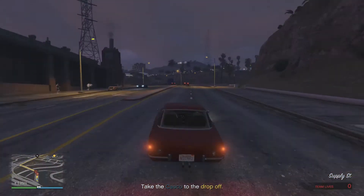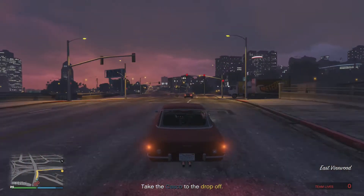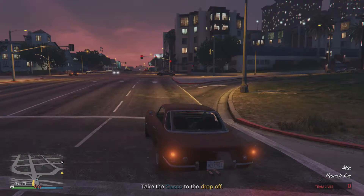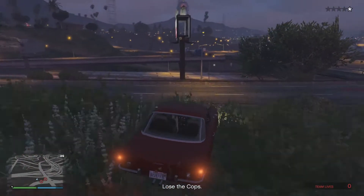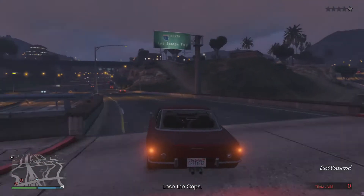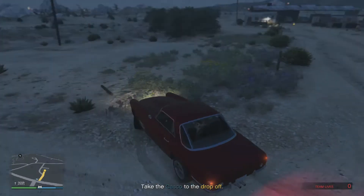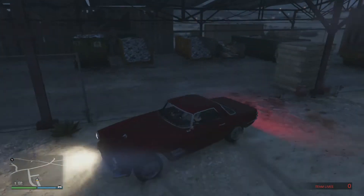Once you get the car, you have to drive like a madman to get away from the rebels trying to take you down. You can't take too much damage with this car, so you have to drive like a beast. Get away from the rebels, lose the one-star cops, then go to the waypoint drop-off and the mission will be complete.